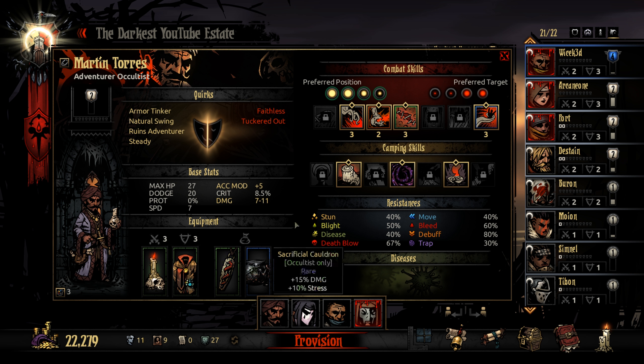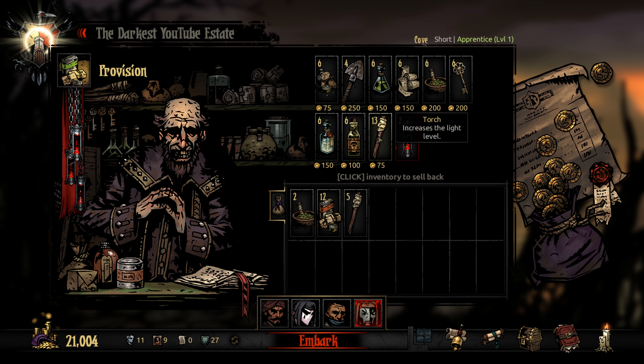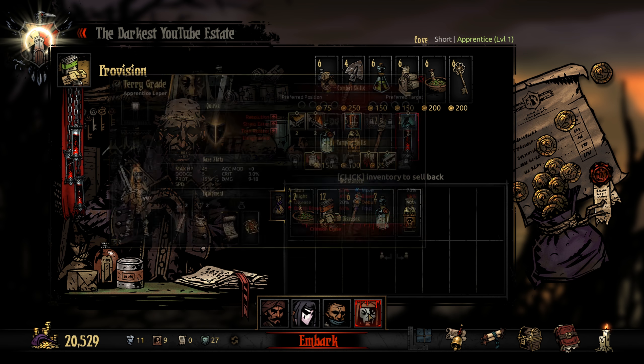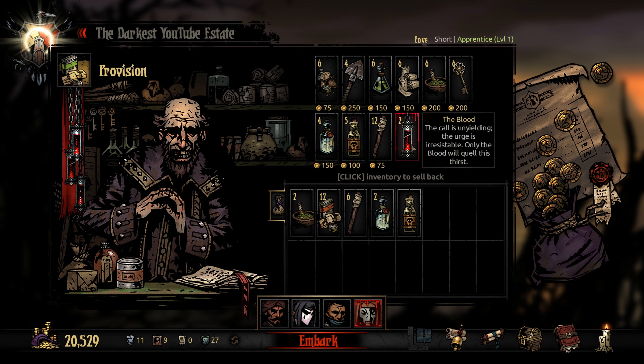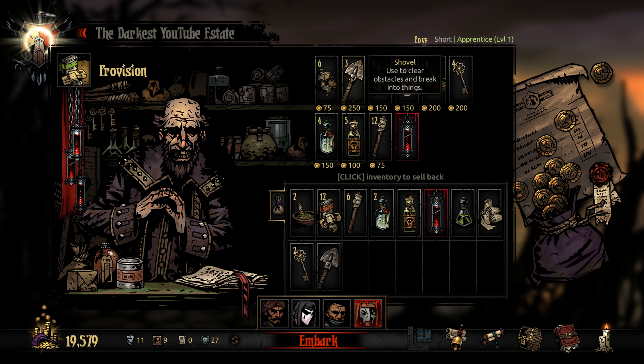Let's get provisioned. There are chances for coral here — it's a short one so the two they're giving us is sufficient. We'll take one stack of food — probably overkill but we want to be safe. We're not going to be doing a dark run so we'll take six torches. We'll take a couple of holy waters, a single laudanum just in case we need blood. We don't have a plague doctor so we should probably take an antivenom and a bandage, a couple of keys as always, and of course two shovels. Let's do it.